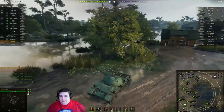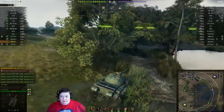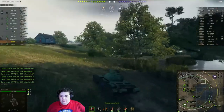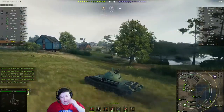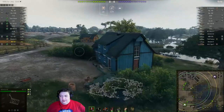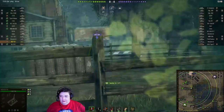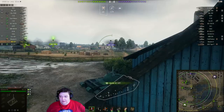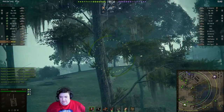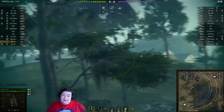Looks like he's decided there's nothing here worth looking at. He obviously doesn't have binocs on. I'm wondering if he's got coated optics on. It's been so long since I drove this tank I can't remember what its view range actually is, so I can't tell you if he has coated optics or not — mostly because I don't have mods turned on right now.